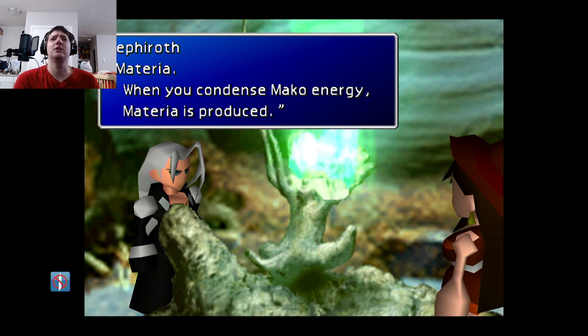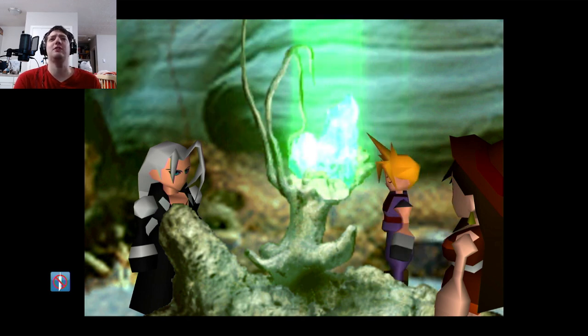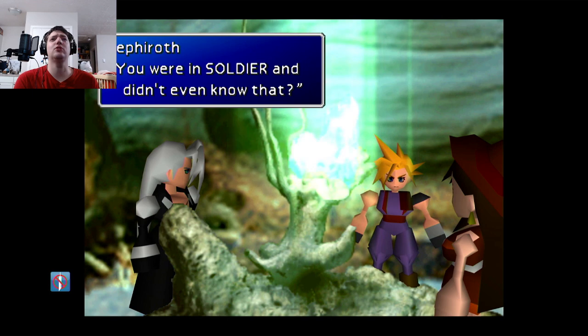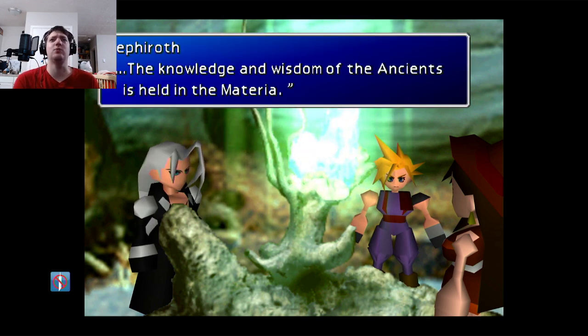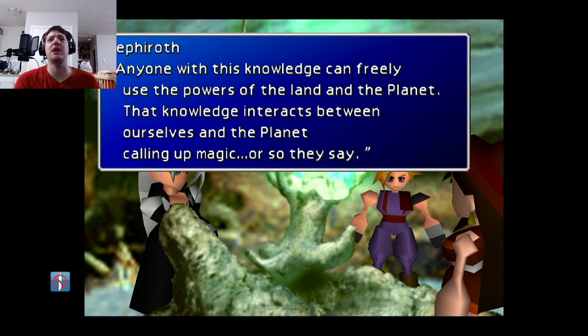Materia — when you condense mako energy, materia is produced. It's very rare to see materia in its natural state. By the way, why is it that when you use materia you can use magic too? You're a soldier and you don't even know that? The knowledge and wisdom of the ancients is held in the materia. Anyone with this knowledge can freely use the power of the planet — that knowledge interacts between ourselves and the planet, coming up magic.